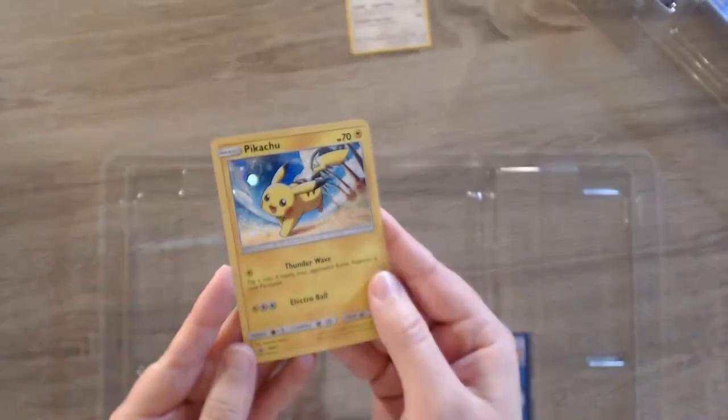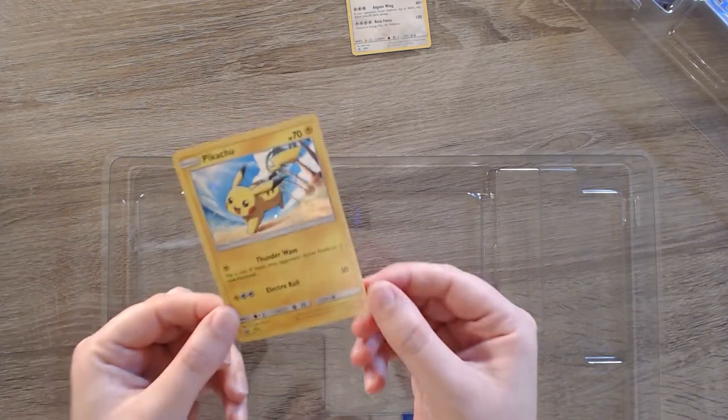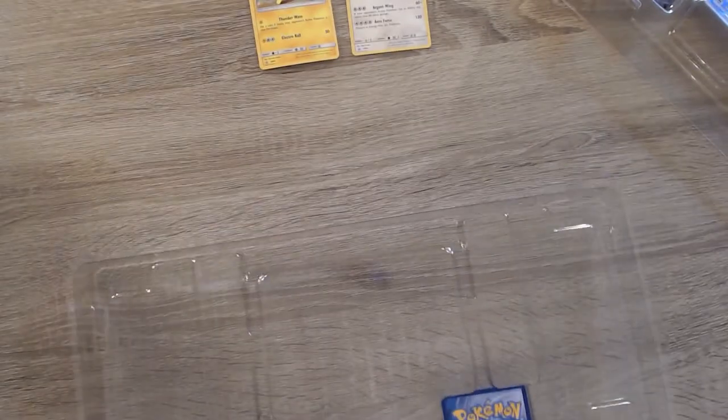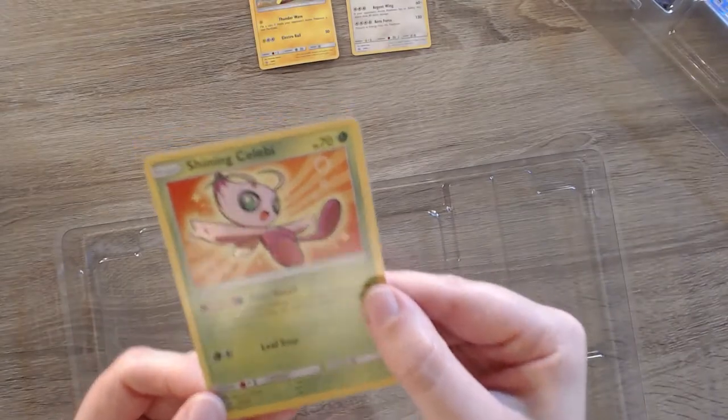We've got this beautiful holographic Pikachu, which can go in my Pikachu collection — I like to collect different kinds of Pikachu, I have quite a few of them. Next we've got Shining Celebi, cute pink color.